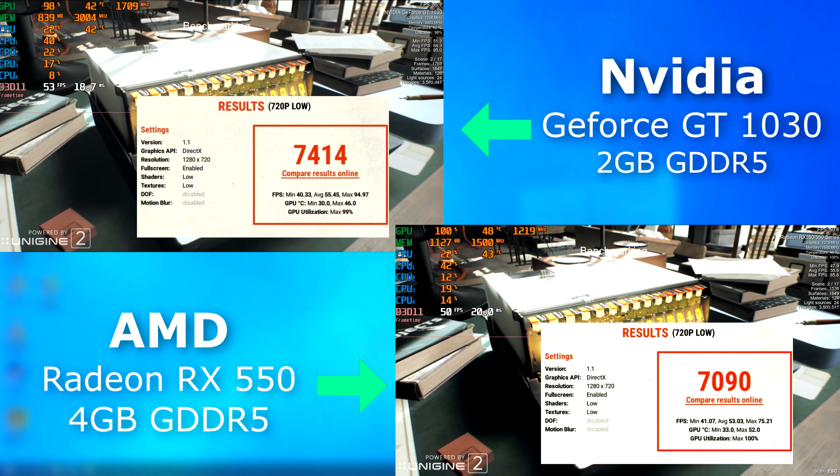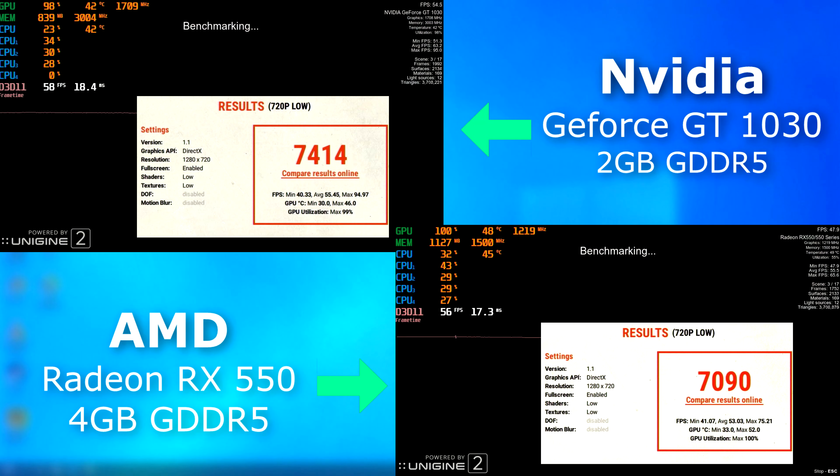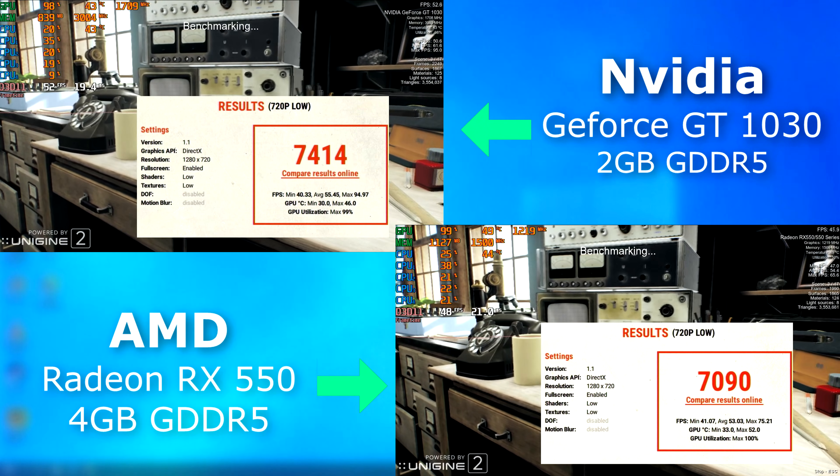In Superposition, the 1030 has about a 20 FPS max lead on the 550. However, when all is said and done, they averaged about the same, with the 1030 averaging only about 2 FPS higher.